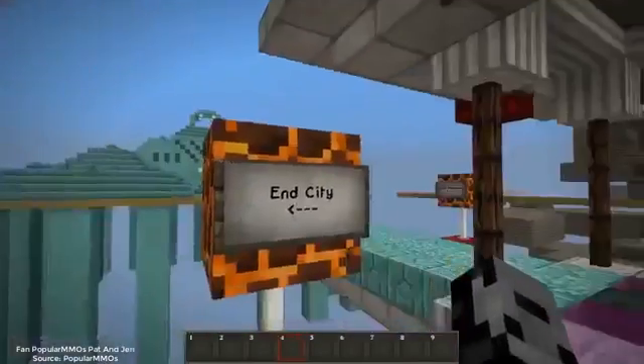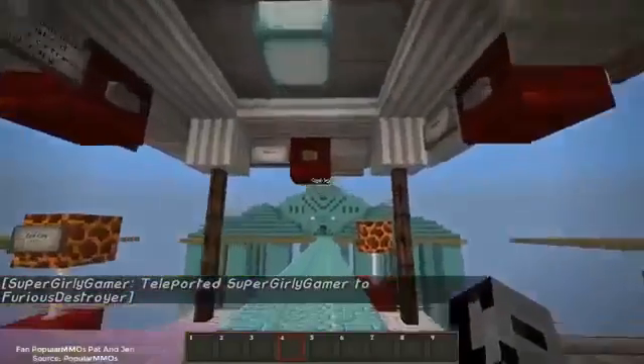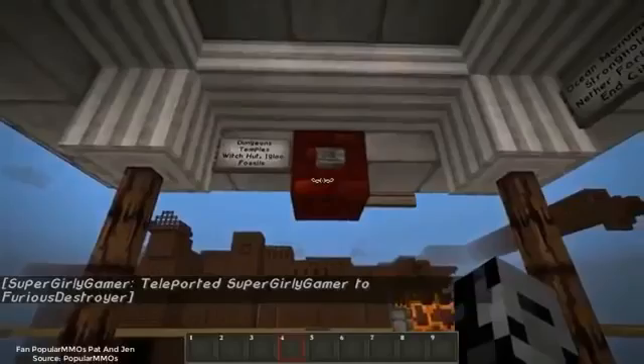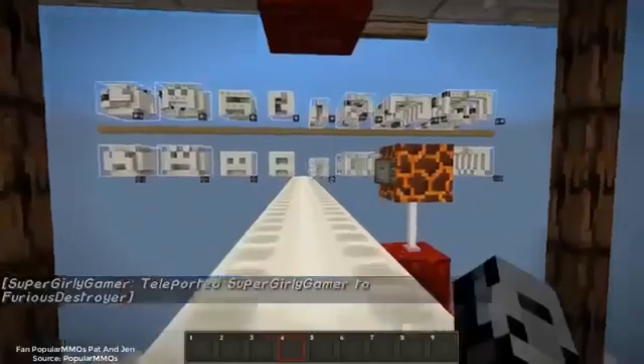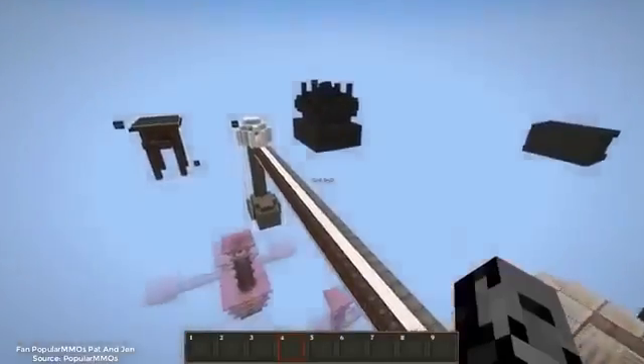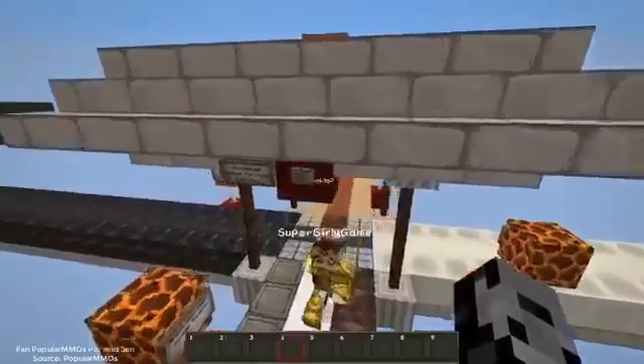Everything looks beautiful over here. We also have dungeons, temples, witch hut, igloo, and fossils. A lot of this stuff is from the newer versions of Minecraft, but all the new textures look great. Some of the newer blocks haven't been fully retextured in all the packs.